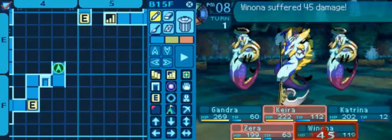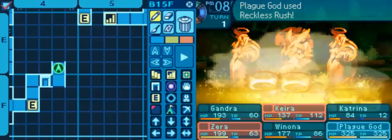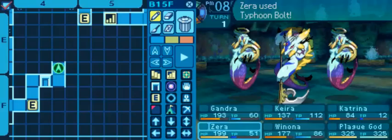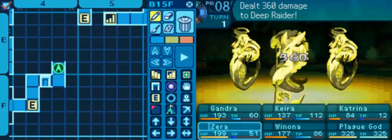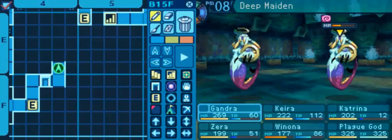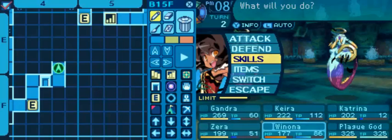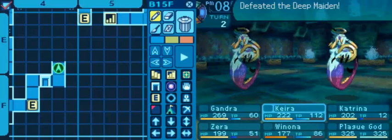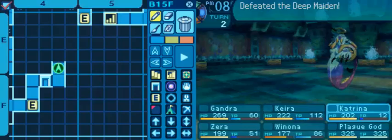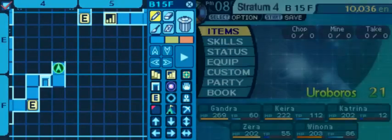There's the dis element stopping me from absolutely murdering everything. Here's the elephant stopping them from murdering me. There we go — didn't dismiss the elephant in time, but that's fine.